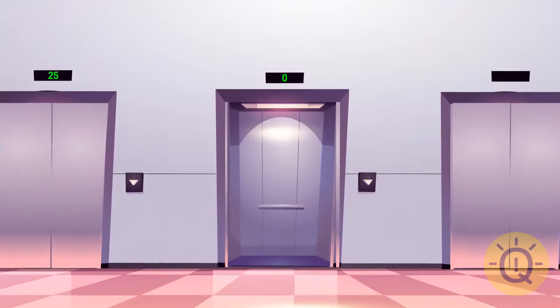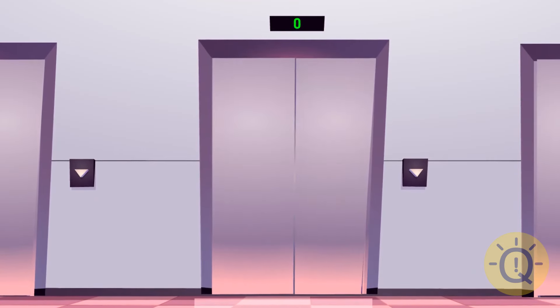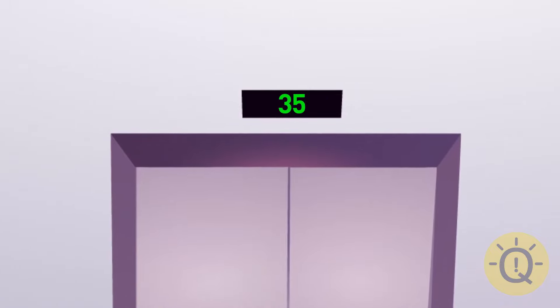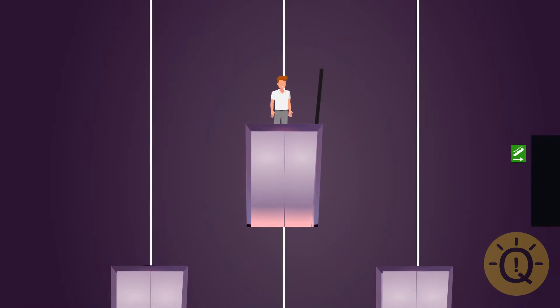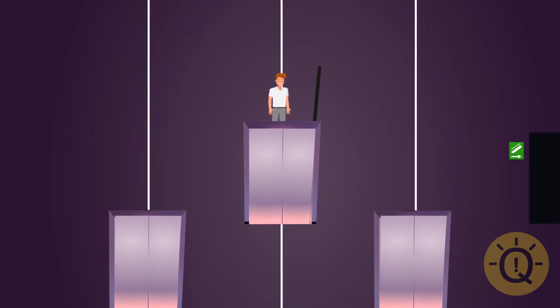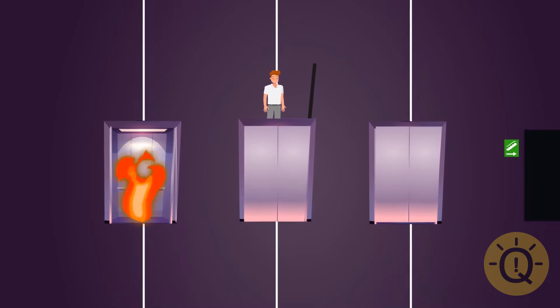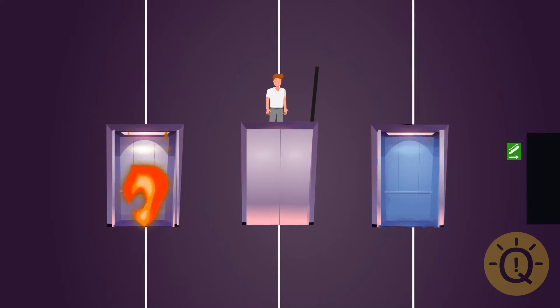You press the button of the second elevator and quickly go inside. You push 60 and lift up. The elevator gets stuck on the 35th floor. The lights turn off. You open the hatch and climb onto the roof. You see two other elevators coming up to you from below. Which one will you jump in? There's a fire in the first elevator. The second one fills with water. What will you choose to survive?